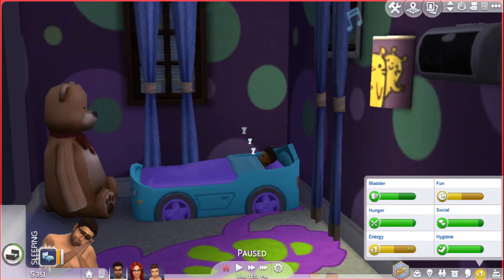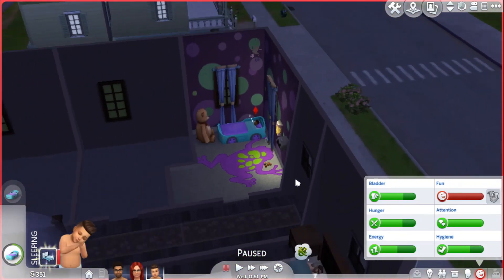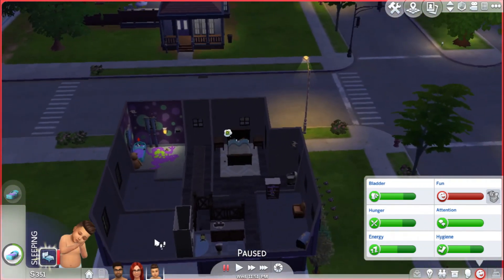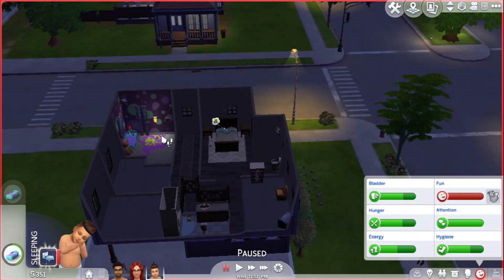Hello everyone, this is The Sims 4 and this is little Ron sleeping in his new room. I redid the whole upper floor and made it all nice. Let's zoom out and show you — we have got three bedrooms now on this side. Obviously one is Ron's, and eventually we'll have more kids so there will be more kids here.